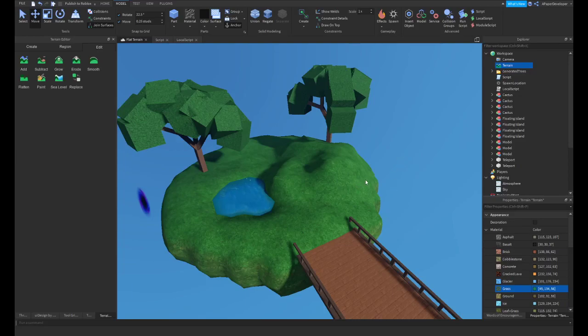Hello everybody! So as you may know, in your terrain you are able to change the colors of the terrain types. You can maybe make your grass teal, or blue, or pink, or whatever. Other material can be set to whatever color.